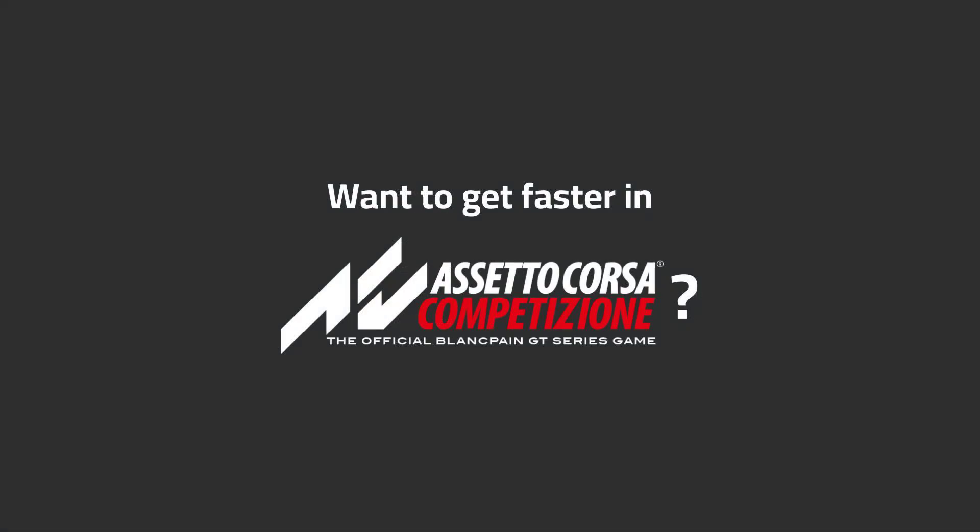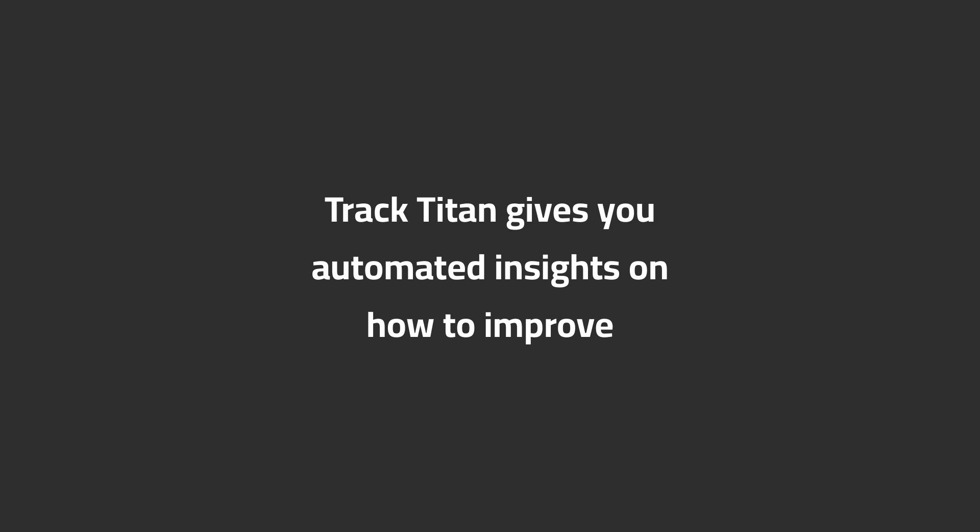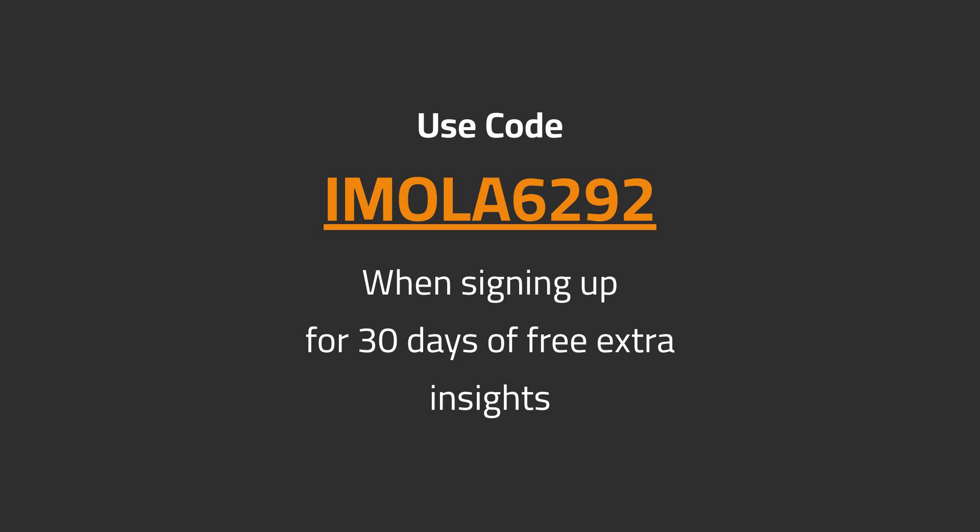Want to get faster in ACC? TrackTitan gives you automated insights on how to improve. Use code IMOLA6292 when signing up for 30 days of free extra insights.